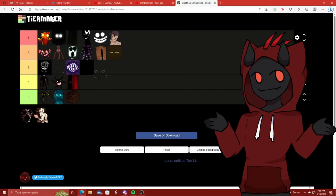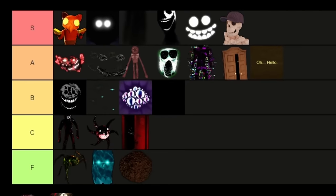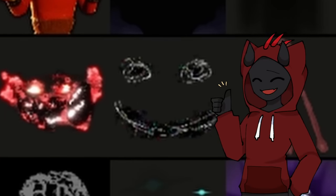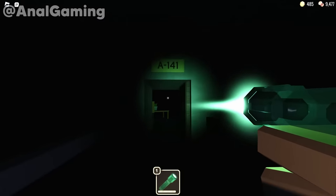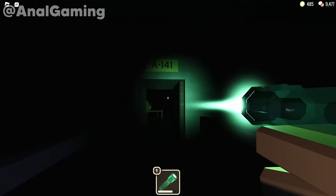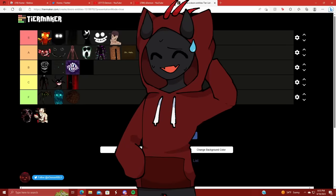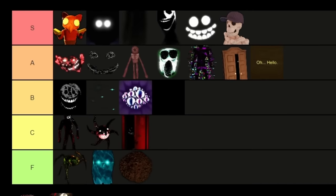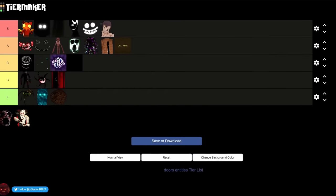Next up we have A120, also known as A200, which I'm putting inside of A tier right in front of Figure. I'm putting him in A tier as well because this dude is super intense inside of the rooms level. You'll be hearing the drums of death when he's on his way and he just be glitching about all rainbow and fidgety style. It's pretty intense and it scared the crap out of me when I first encountered him. He's a pretty cool looking entity and I do like him a lot.